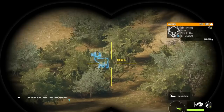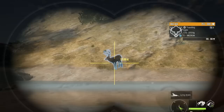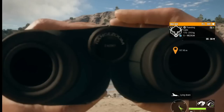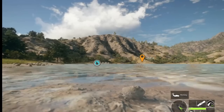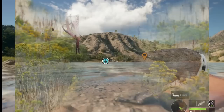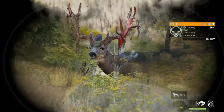Coming in at number two on our list of top five most wanted great ones in Call of the Wild is the mule deer. I think the only reason we don't have a mule deer great one yet is because mule deer are only found on DLC maps. They are definitely one of the most popular things to hunt in Call of the Wild with absolutely beautiful antlers, and I could only imagine the insane racks on a mule deer great one. I've heard it suggested that they could add a mule deer great one with velvet shedding from its antlers — wouldn't that be amazing?